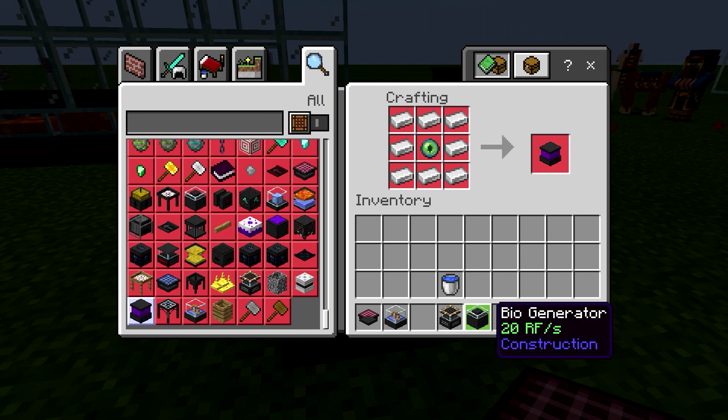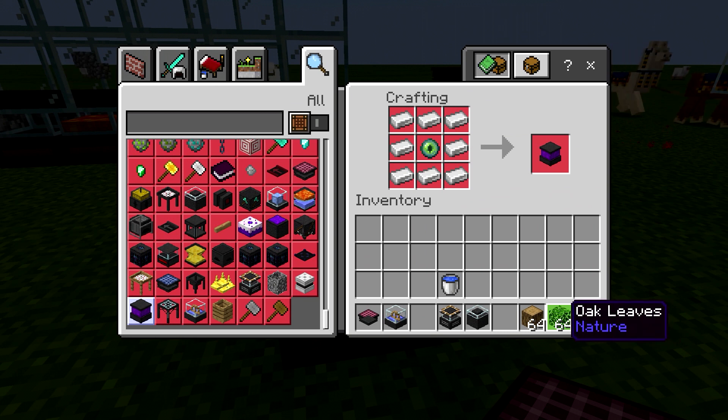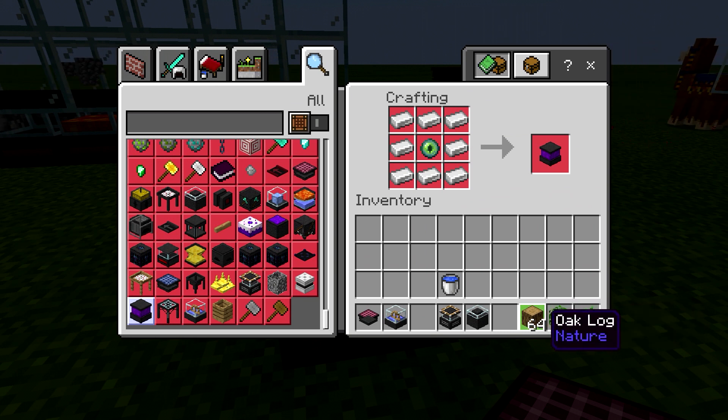You're going to have to use something like a dropper with a comparator and some redstone and stuff like that. I just don't think this is a good choice early on. Once you get your tree farm set up, why not do it? The tree farm and chopper are going to produce all of these items — wood, leaves, and saplings.